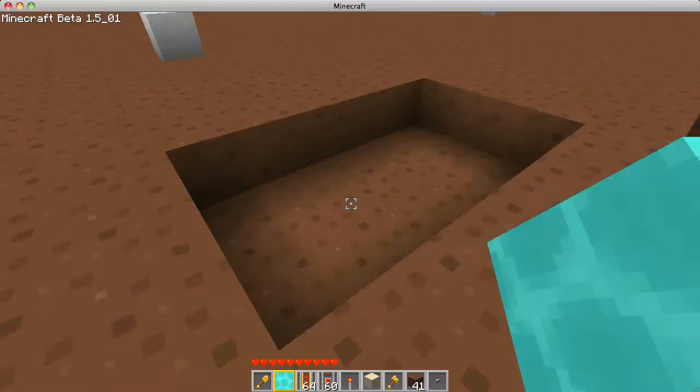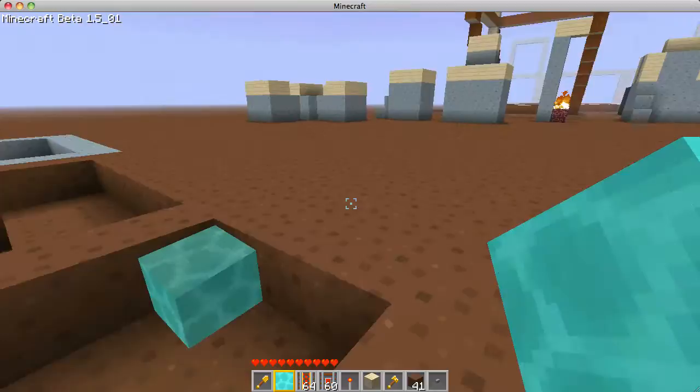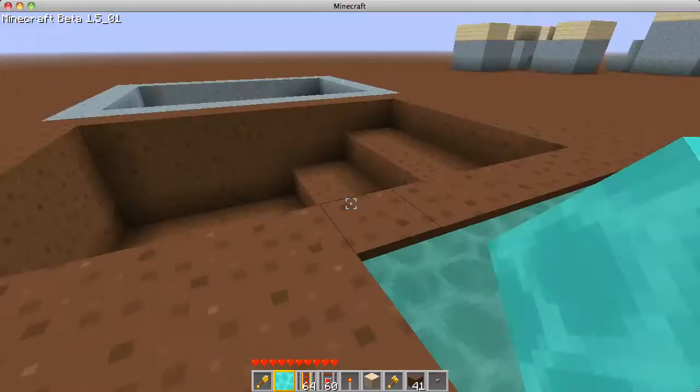So if you want to fill a pool — normally if you just have a little thing like this, you place water. By the way, the water in this test world is a little bit messed up, but it still does what I want. So if I place water in here, it's not still. And if I place water on this side, then it will fill it all up and be still. That is the desired result.